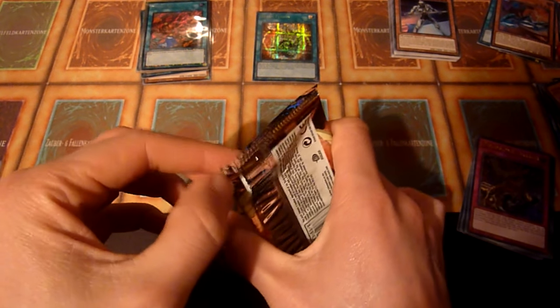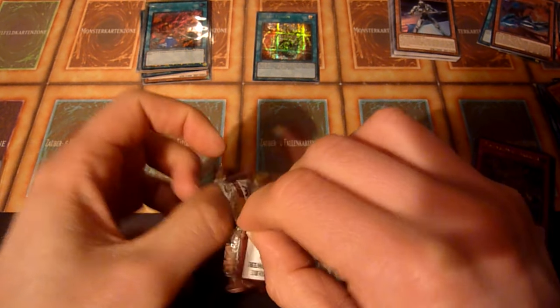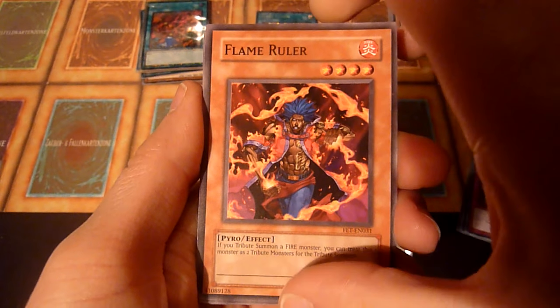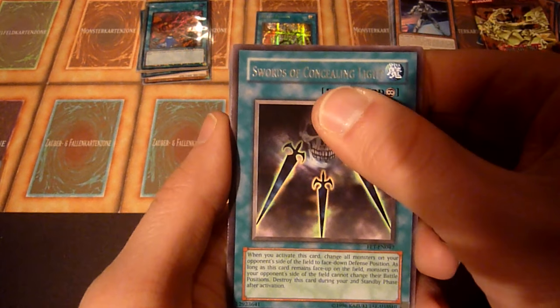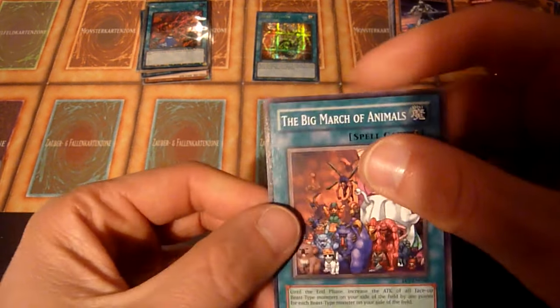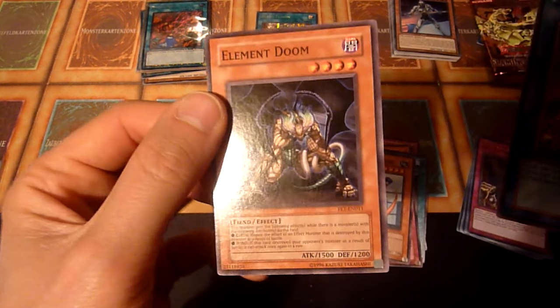Last but not least, we have the special Flaming Eternity Booster Pack. There are not too many great retail ultimates in here, but of course I'd still enjoy pulling one. We have Element Valkyrie, Beast Soul Swap, Abare Ushioni, Flame Ruler. And we have Scraps of Concealing Light — that would be one of the better retail ultimates, I can tell you that much. Pole Position — banned card, because it's weird. Kangaroo Champ — not banned, but it's also weird. The Big March of Animals with Rescue Cat. There's Koala, Bazoo, Drama King — yay. These cards are kind of sticky. And Element Doom.